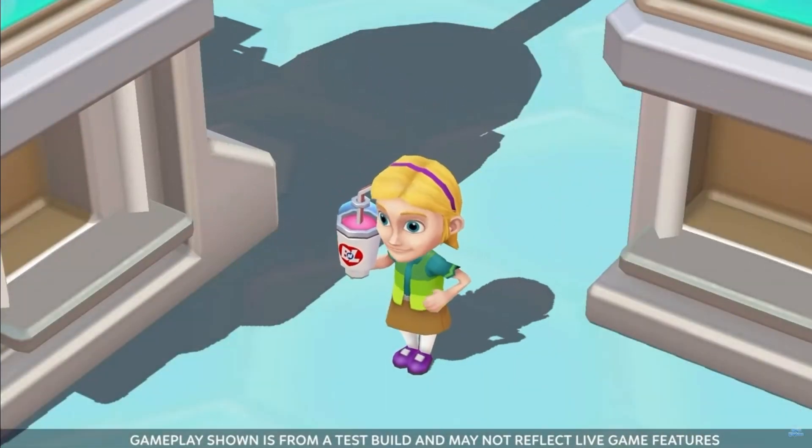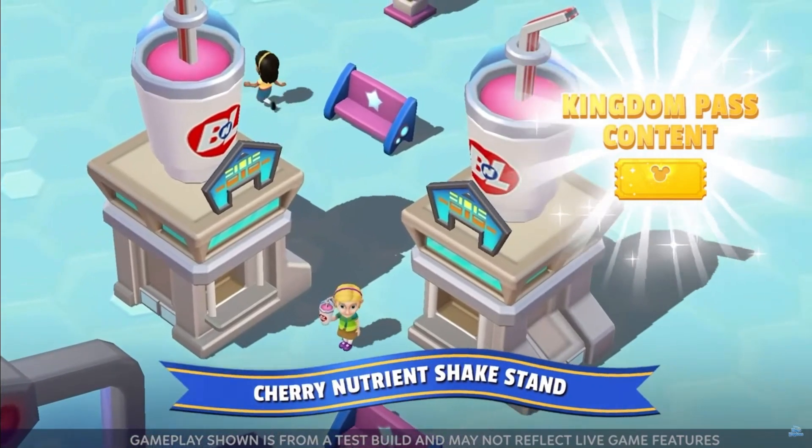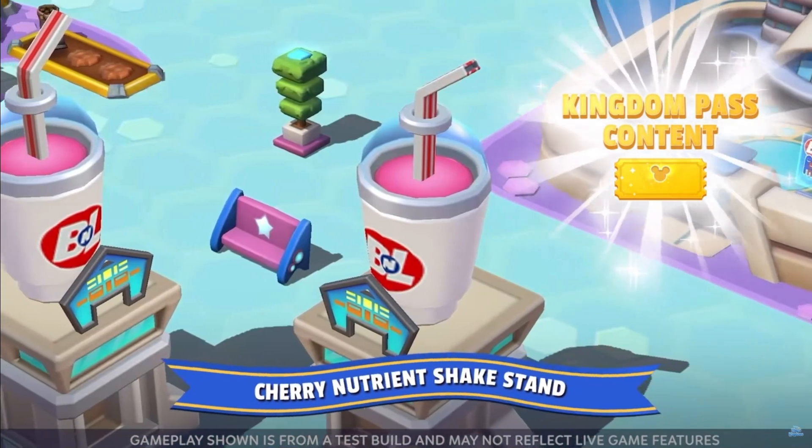Feeling thirsty on your stroll through the kingdom? No problem — make a stop at the Cherry Nutrient Shake Stand, your all-in-one stop for all your nutrient needs while packing a ton of cherry flavor-y goodness.